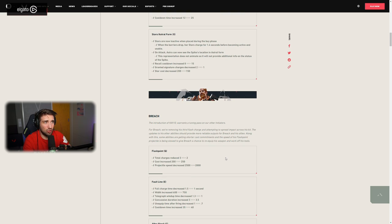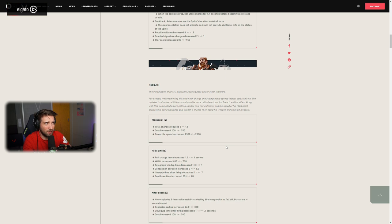Now Breach. The introduction of KAY/O warrants a tuning pass on other initiators. For Breach, they're removing his third flash charge and attempting to spread impact across his kit. The update to his other abilities should provide more reliable outputs for Breach and his allies. Some abilities are getting shorter cast commitments and the Flashpoint projectile speed is being slowed to give Breach a chance to re-equip his weapon. Big changes to Breach — I think he's actually way better than he was before.